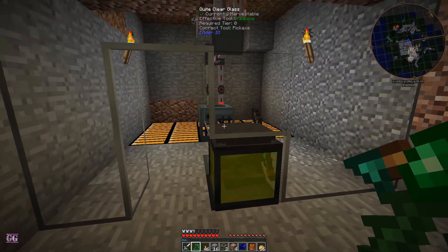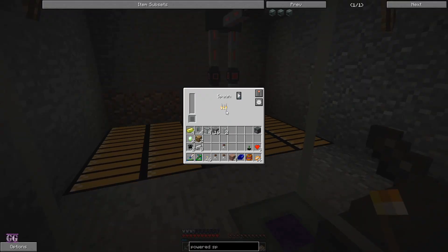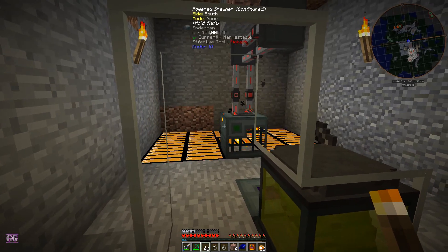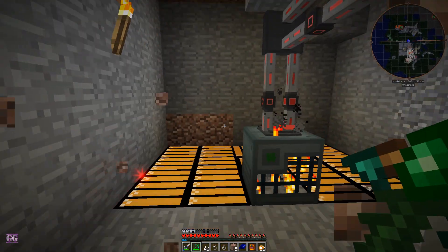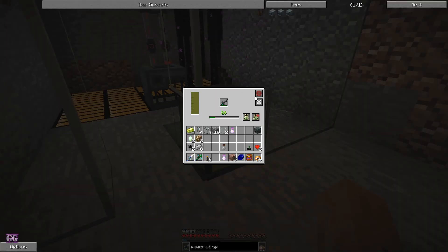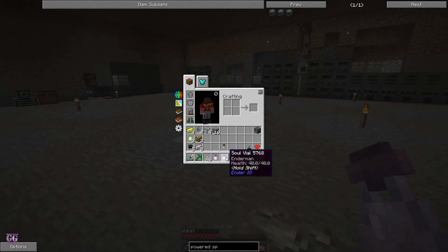Here we go — spawn. We need to capture two of them. This takes a lot of power, and I think it's going to spawn more than one. Yes — there we go, and we can activate you. Nice. So now we have the enderman souls.